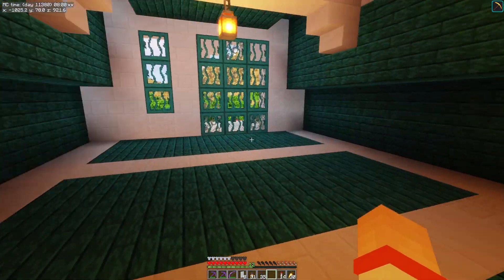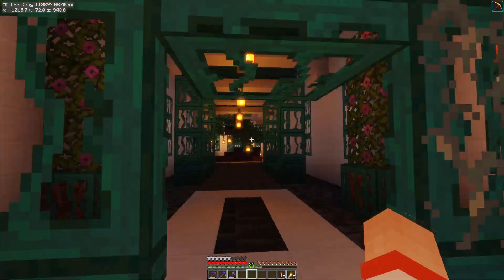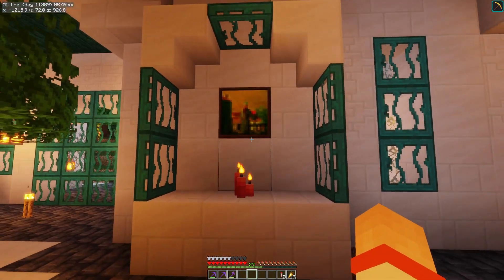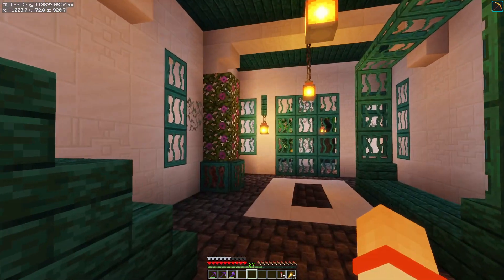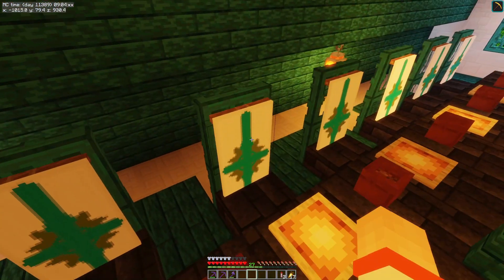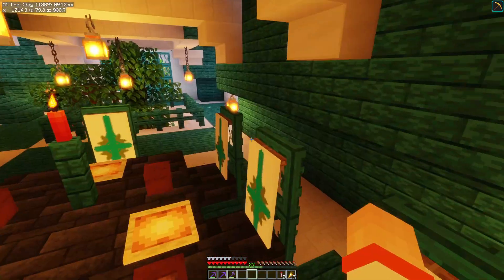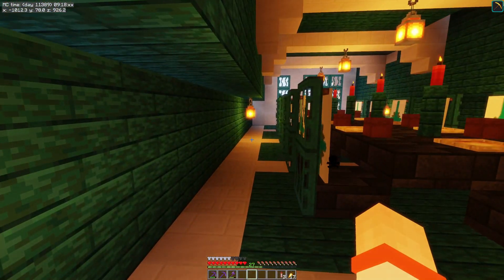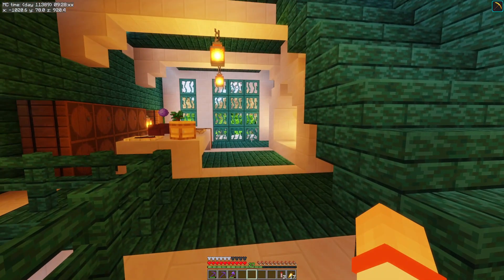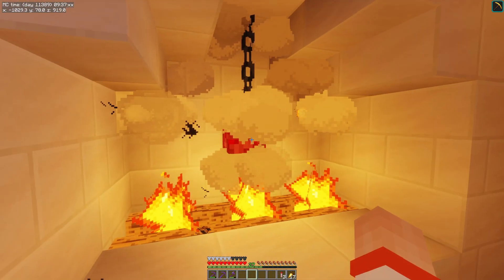I wanted to do something like a kitchen in here and then decorate this upstairs area. It's complete and I'm very pleased with it. I put the paintings up in the alcoves — I think they work well. I added little plates and cups on the table and made a little banner that looks kind of elven. I also had to add some lanterns on the edges because mobs kept spawning up here.